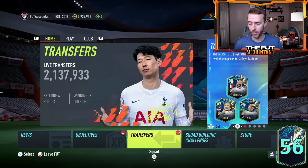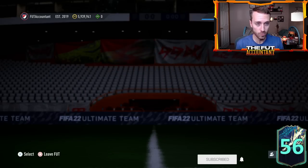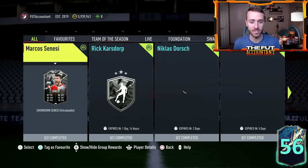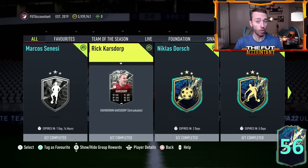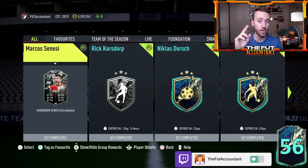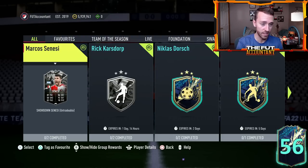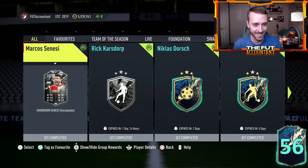Let's talk about this UCL Showdown. We expect to see it in the game, and the reason why isn't based off a leak or a prediction or Twitter. It's just the fact that EA has already posted showdown SBCs for the Europa League final and the Conference League final between Feyenoord and Roma. We've had showdown SBCs for both — DaCosta and Goldson, Senesi and Karsdorp. It is almost certain that they're going to drop a showdown SBC for the Champions League final. It would just make sense.